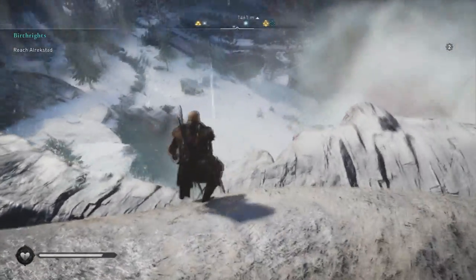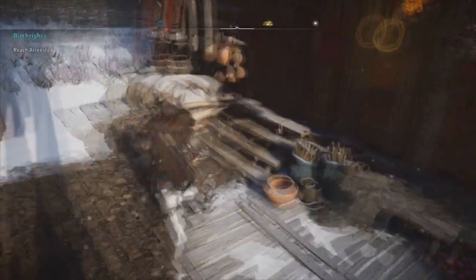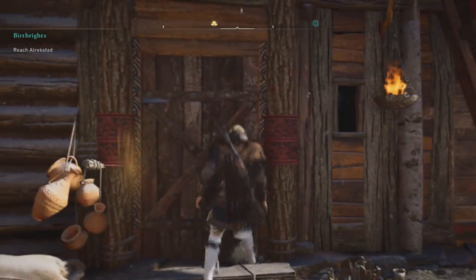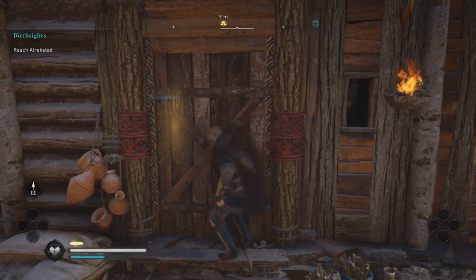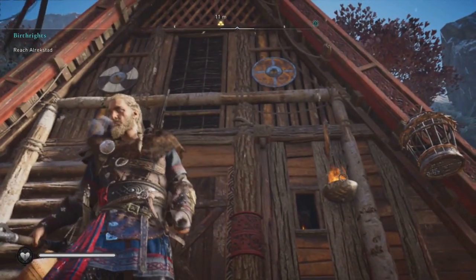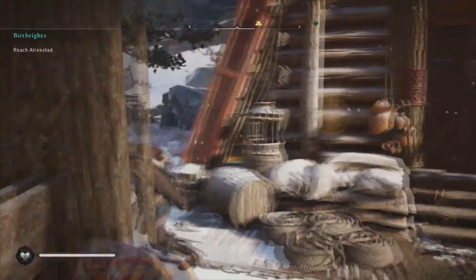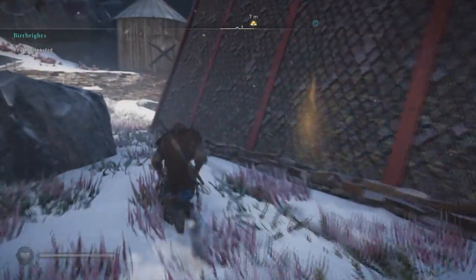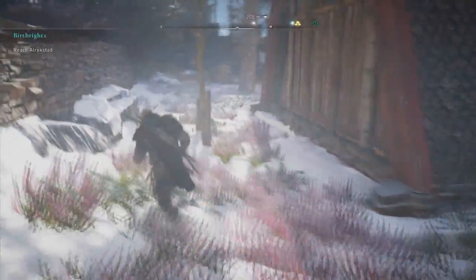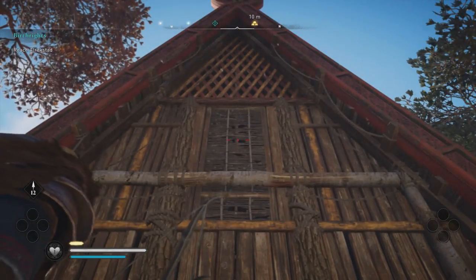The next one we're going to look at is a little bit easier, a little less climbing at least. Just target that weak looking window up top and you can get in and get your second wealth asset of this area.